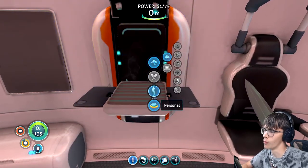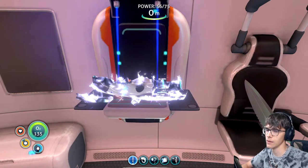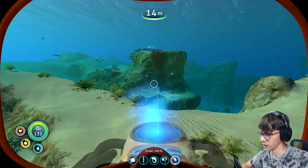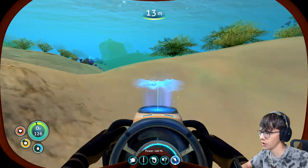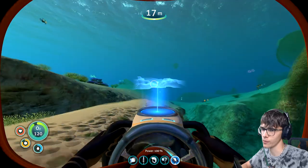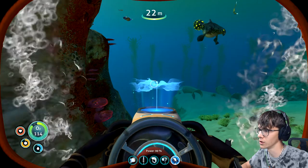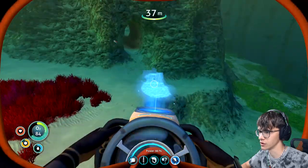I'll need a lot more batteries going forward, but for now let's craft the Seaglide. I now have the Seaglide — how do I use it? Oh nice, I can see a map! Look how fast it goes — really fast! Maybe we can go find some pieces of the multi-purpose room. A lot of things are rendering in like big mountains as we go.